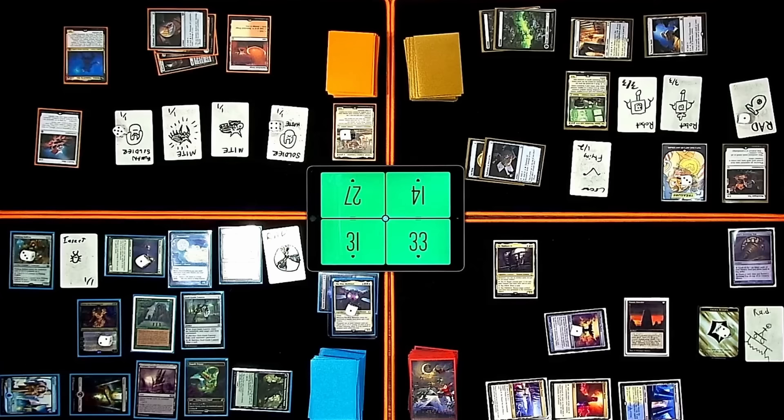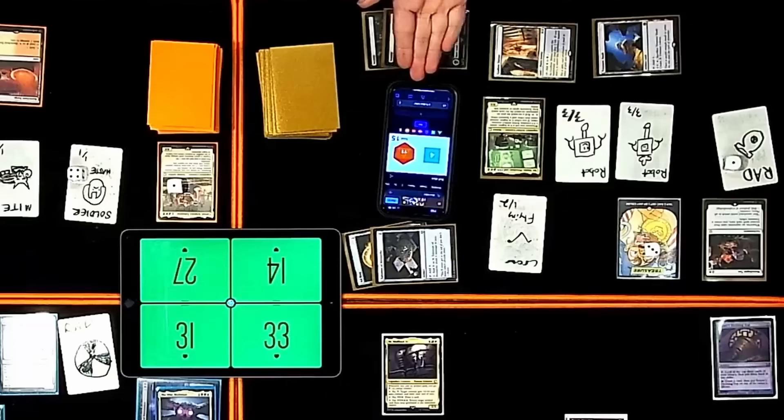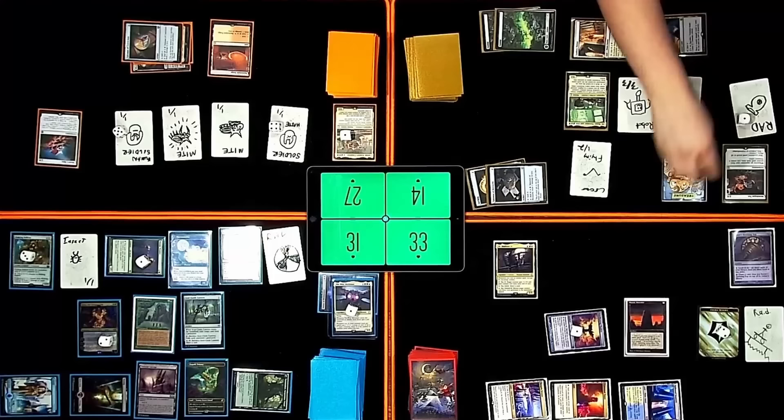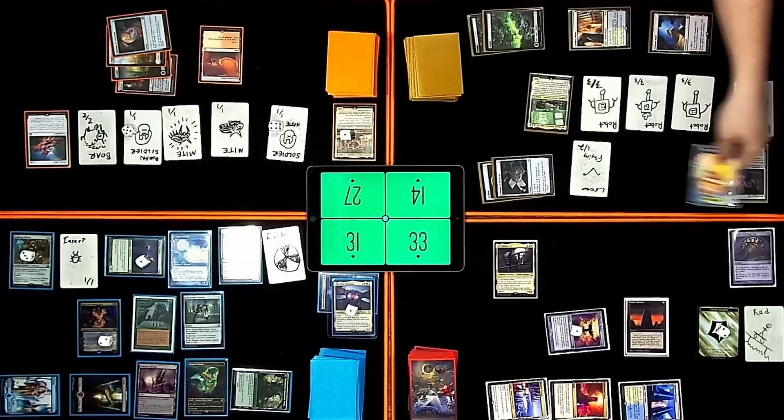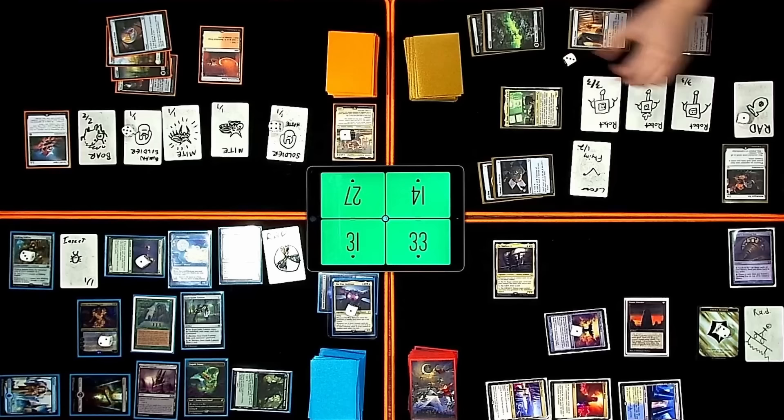I'm going to Contraband Livestock — exile target creature and roll a D20. Getting an 11 — you make a 2/2 green Boar. I get to draw more stuff. I rolled a four or higher so I make a robot and a treasure. This is green, don't forget that. I guess I'm done. I'm going to pay four treasures and tap Mr. House, President and CEO. I'm going to roll five dice — one base plus one additional for each treasure spent.